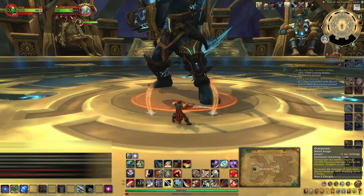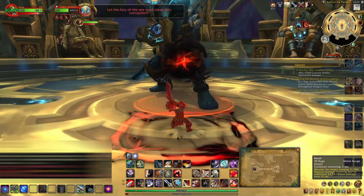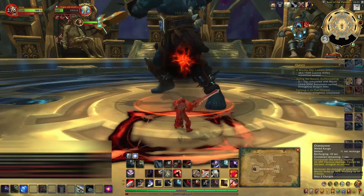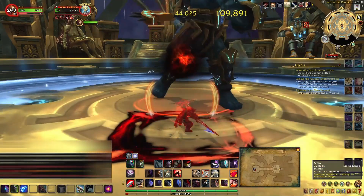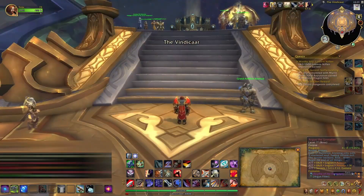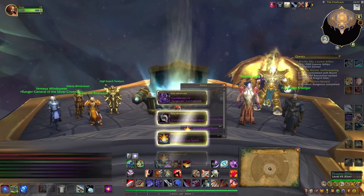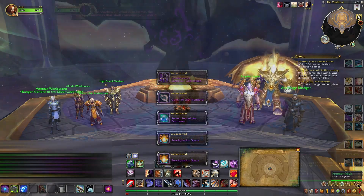This week, like normal, I started off with my weapon transmog farm. This is the only weapon I'm currently farming and it's the Scythe of the Unmaker. For this I have to head over to the Argus zone and work my way over to Antorus the Burning Throne. Once I'm there I make sure I'm on mythic and head in. I head back to Argus the Unmaker, take him down, and get attempt number 83 on the Scythe of the Unmaker. Yet again I didn't see a drop this week, so I'll be back here next week — fingers crossed for better luck.